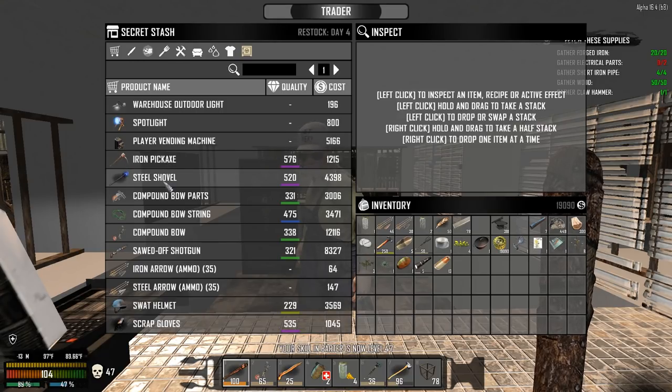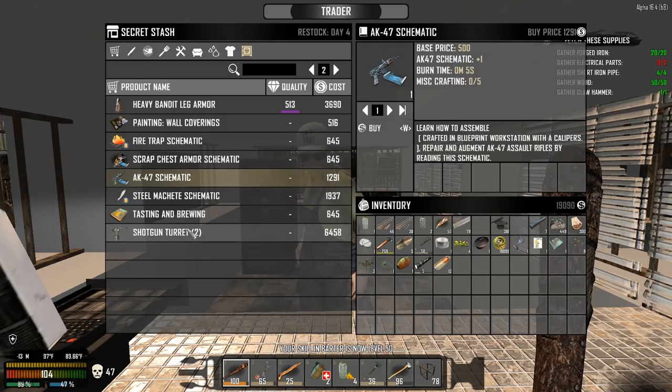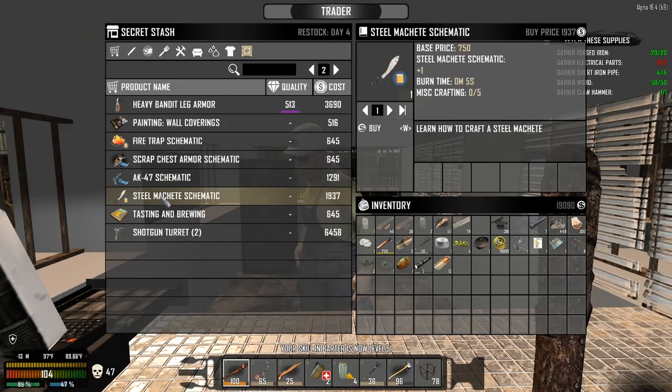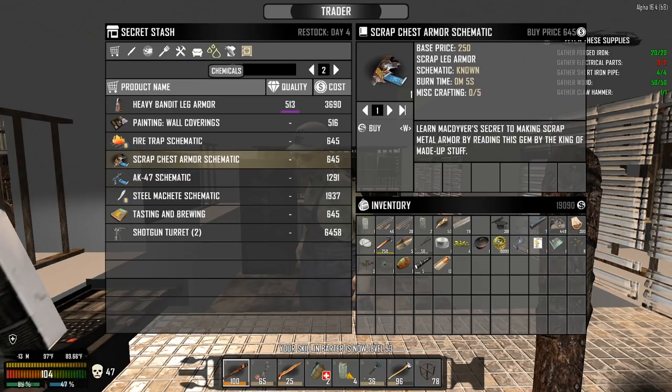Iron pickaxe, steel shovel — oh my god this guy has some sick stuff. Nice compound bow, good shotgun. I thought the traders would have been nerfed but these guys seem better than the regular traders. Tasting and brewing schematic, machete schematic — I think I'm gonna hold off on those for now.